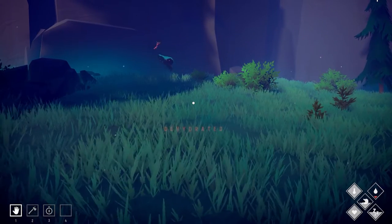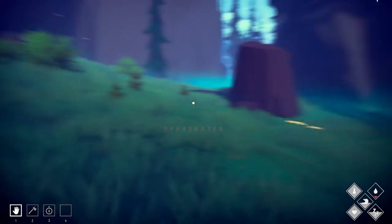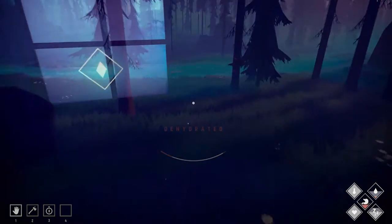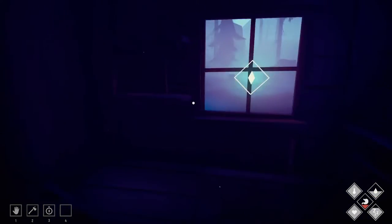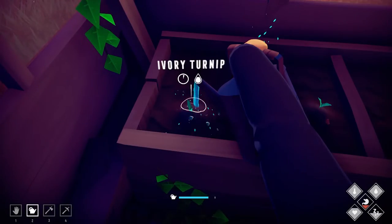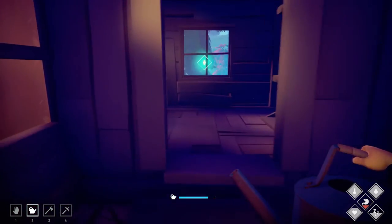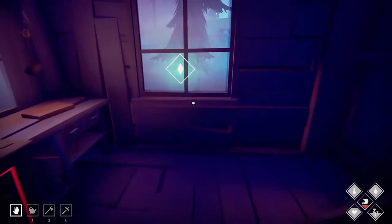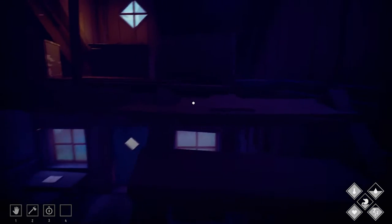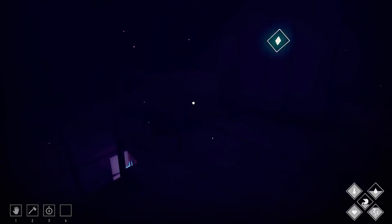When you first start your journey you won't have a whole lot to do, mostly surviving and exploring the forest. As you explore, you'll be able to collect resources that you can then use to expand your cabin. These additional cabin rooms will all provide you with something new to do. For example, a kitchen will allow you to cook, a crafting room will let you craft tools and decorations, and a greenhouse will let you grow crops for food. There's a total of 6 rooms to expand your cabin with, and doing so is essential to progress in the game due to the new avenues they unlock.